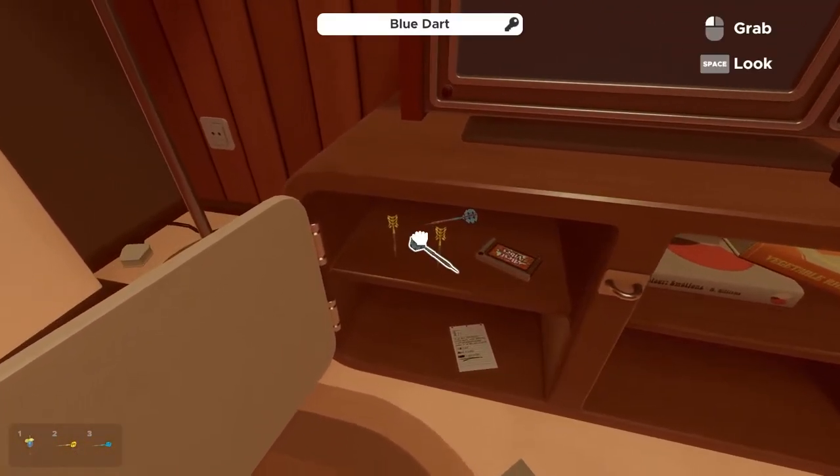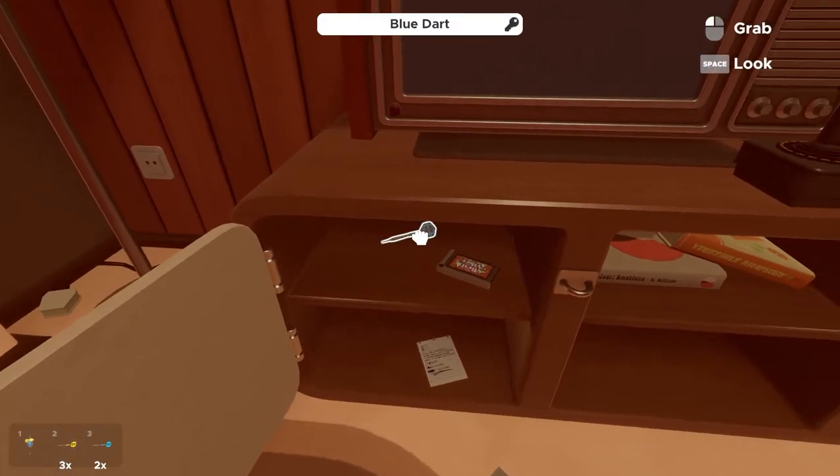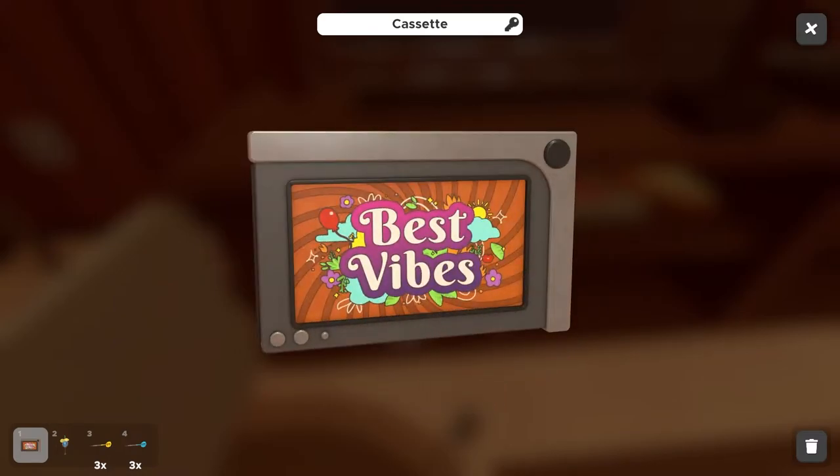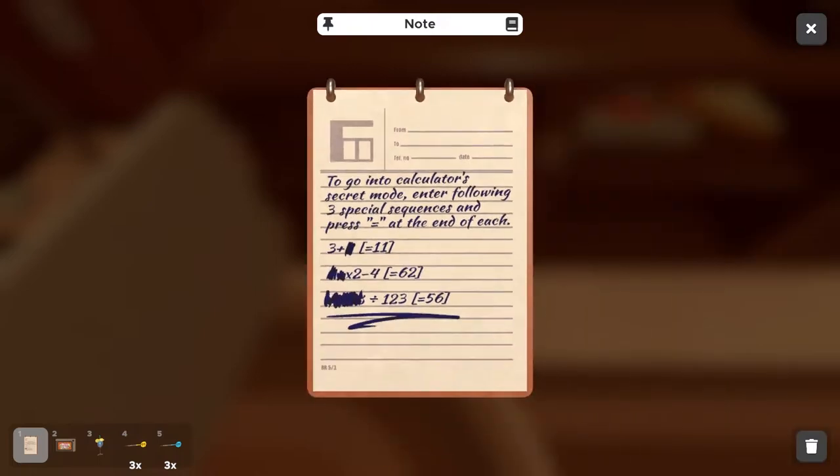Here we are, perfect. More darts — take those. A cassette tape — 'Best Vibes.' We'll see about that. Maybe there's a player somewhere. Note: to go into calculator secret mode, enter the following three special sequences and press equals at the end of each. Interesting.